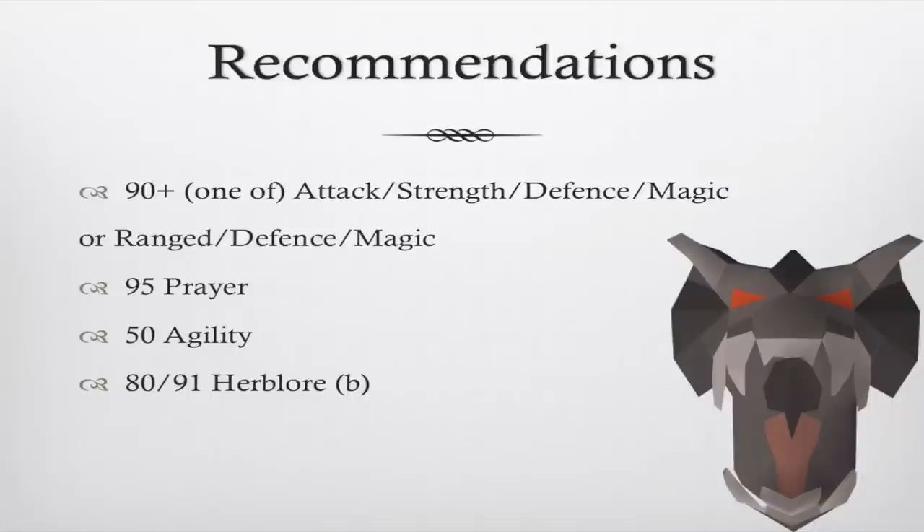If you don't have 80 Herblore with a boost or 85 flat for Super Antifires, you may want to refer to my lower level guide. In that guide I show a method using a two-handed weapon for 95% of the kill and switching into an anti-dragon shield briefly when needed — kills are only about 5-10% slower than with Super Antifires. There's a link in the description below.